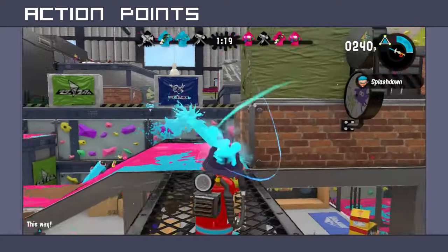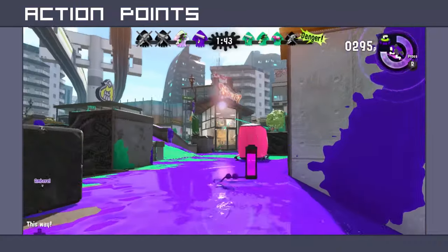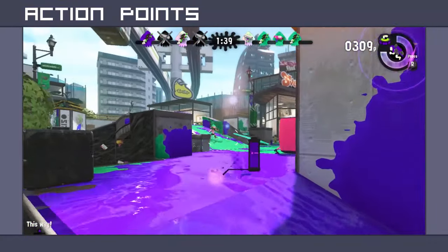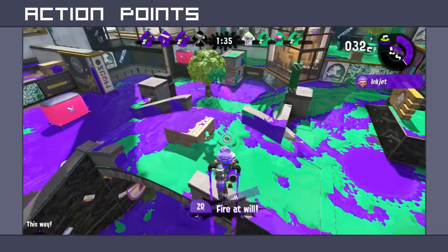The Splat Duelies are a new addition and seem to be a rapid-fire weapon in the vein of the Splattershot Jr. Duelies allow the player to do two combat rolls as they fire, and the special is a sort of double inkjet rocket pack that allows the player to fly around and shoot high-damage projectiles.